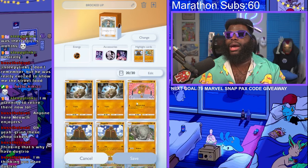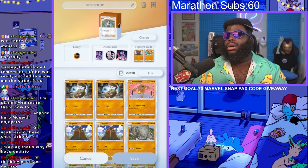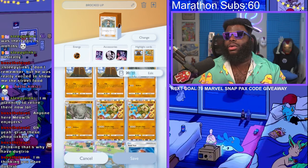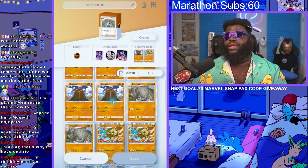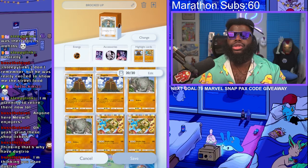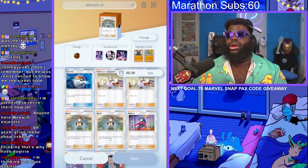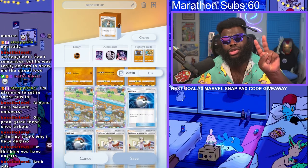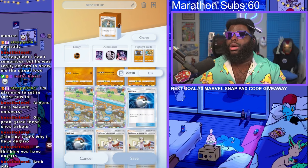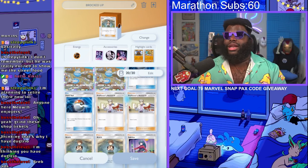We have one Hitmonlee in the backline to snipe things they swap out. Dugtrio and Hitmonlee both only need one energy to attack - nothing in here needs more than one energy. So you can give all your extra energy to Golem, plus you have Brock which can get you an extra energy on a turn. It's almost like a Gardevoir-type situation. The only problem is you only have two Brocks and it can only happen on Golem, but 150 damage is 150 damage - that's a lot.